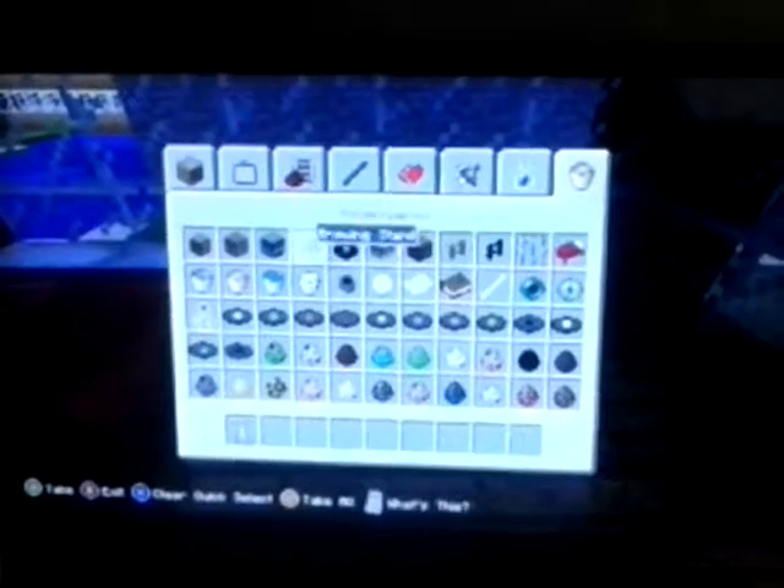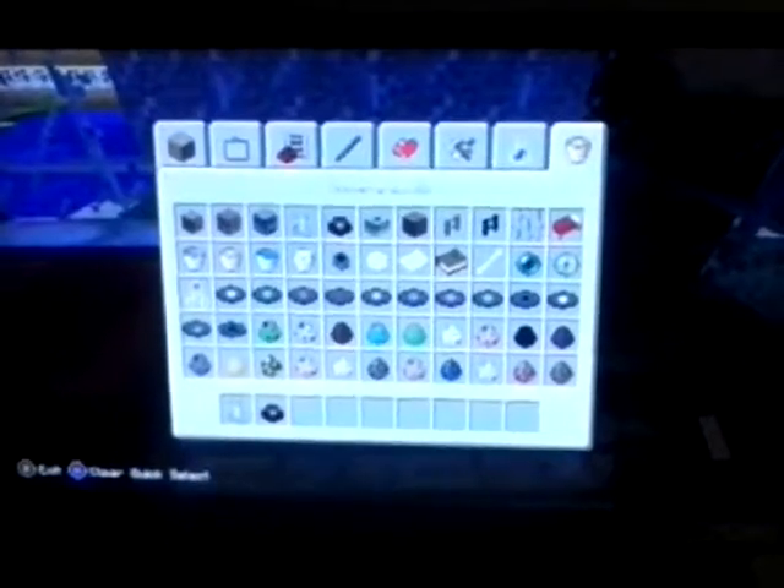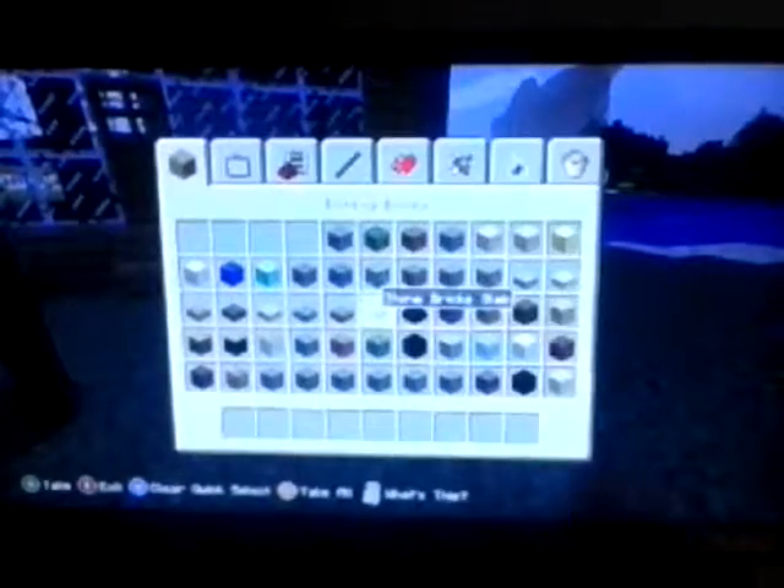Then on the other side, get a brewing stand and an enchantment table, and a jukebox would be nice. And there you have your house. Now, what we're going to build is...